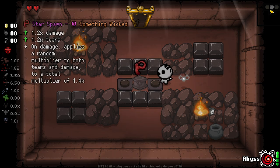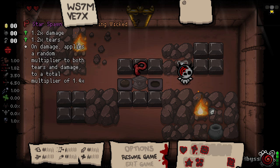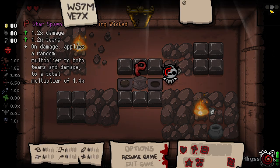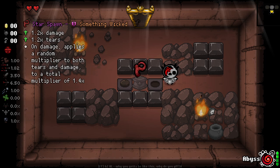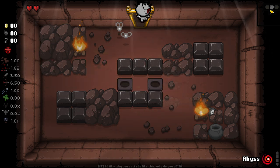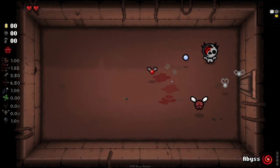This is an intriguing item — we get a damage multiplier. On damage, it applies random multipliers to both tiers for a total multiplier. This is tricky because this item can be really good and really, really awful. It can literally ruin your run, so I'm going to have to Abyss Locust it. It's such a sad thing to have to do because I really didn't want to.